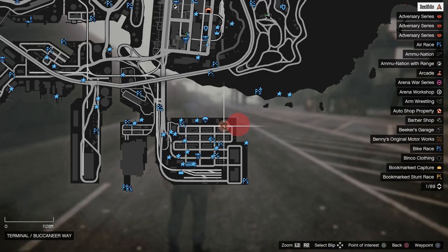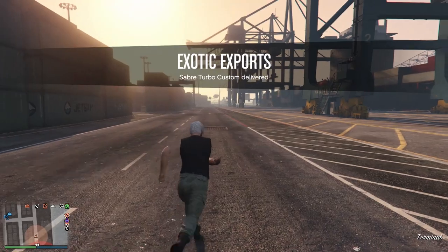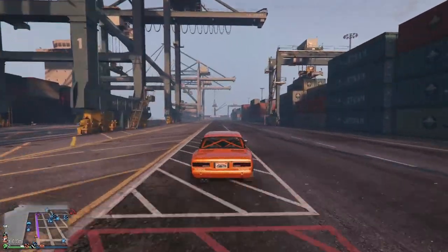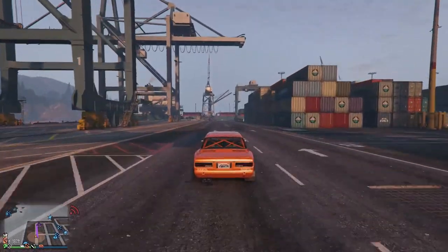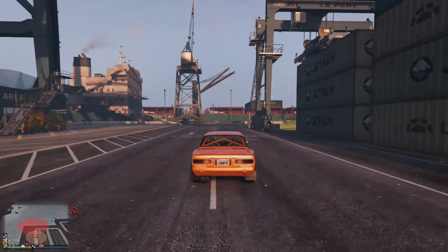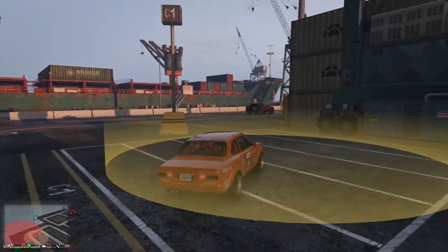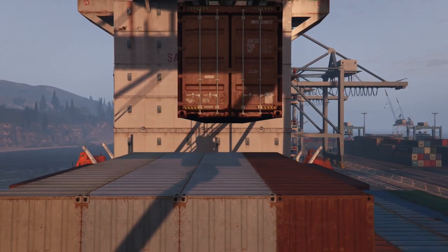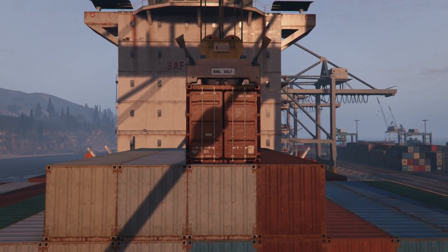On the map it shows up as a blue dot, so I go get that car and deliver it for another 40,000. That's one minute per car — so in 10 minutes you're making around 400,000, and sometimes a car gives more than 40,000, so that could be 500,000 every 10 minutes just by delivering cars.